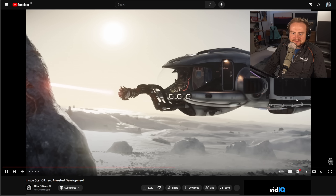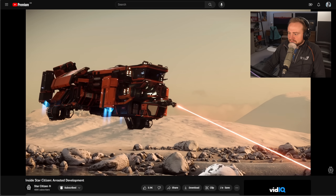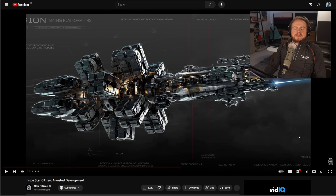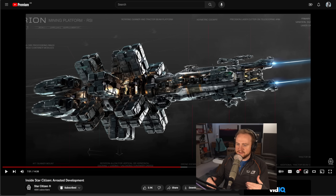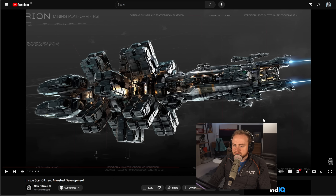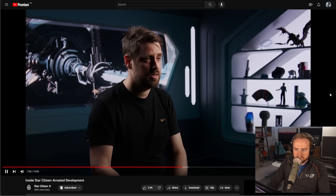We've got the Prospector, which is kind of your starter ship. The Mole is that first multi-crew ship that lets you go out with a few friends and try to work a profit together. Then at the top of the scale we've got the Orion - a massive capital-size mining ship, end game stuff. We saw the gap between the two, so the Arastra is the ship that fills that gap.